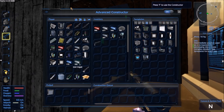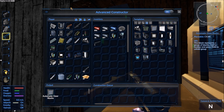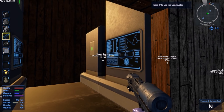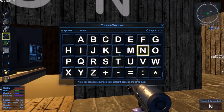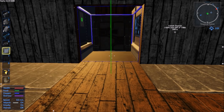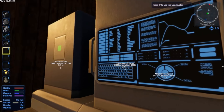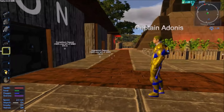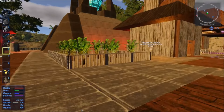Did you take all the cargo containers away? Not yet - I took away just the one I needed to put this thing in. Here's some tools - a drill and a chainsaw. When you enter the building with the constructors, the one on the right is for promethium and promethium fuel packs and all that, and the one on the left is everything else.